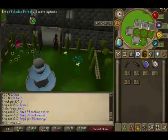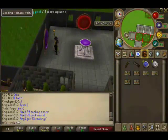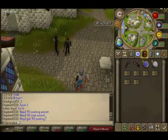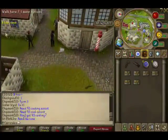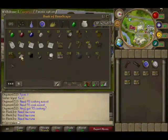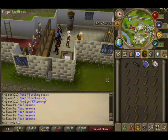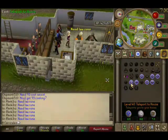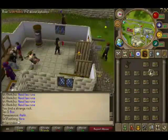When you are done just teleport out. I am going to use the port in my house. Then bank the furniture you just made, get some more planks, and do the same thing over and over again until you run out of planks.